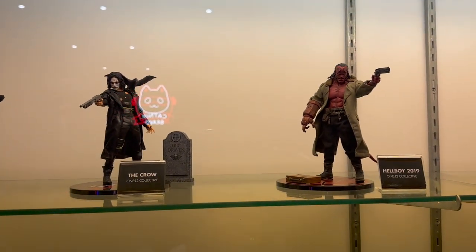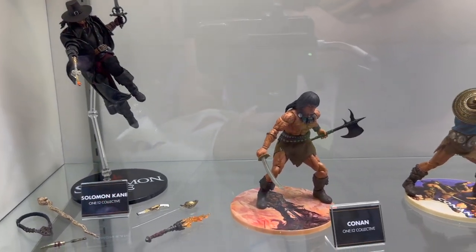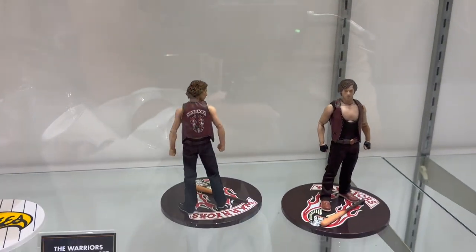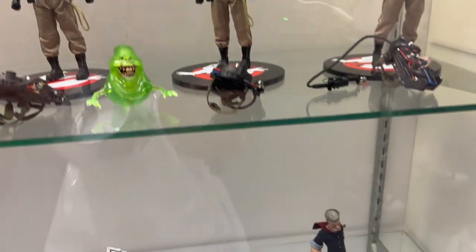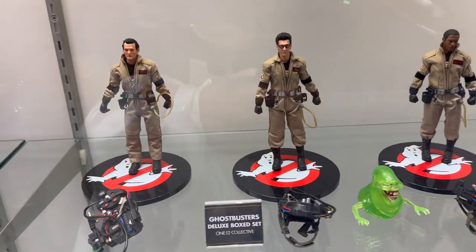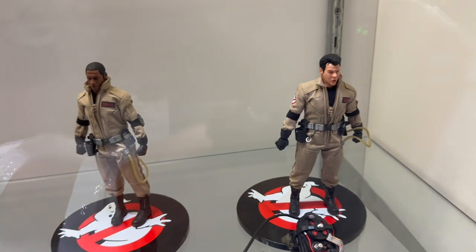Continuing around showing off more 1:12 figures from a variety of different properties like Hellboy, The Crow, Silent Hill, and John Wick — just want to make sure you guys are getting the full con experience. The 1:12 line has really grown over the years with such a variety of characters. Here's one near and dear to my heart — the Ghostbusters line. I don't think it's offered anymore, but look at the amazing detail: the belts, the belt gizmos, the leg hose, which is missing on a lot of Ghostbusters figures.